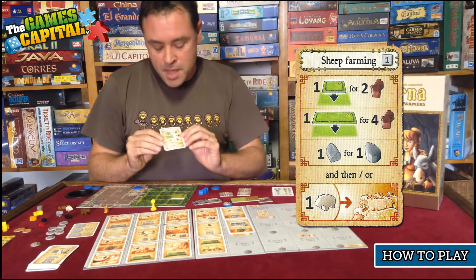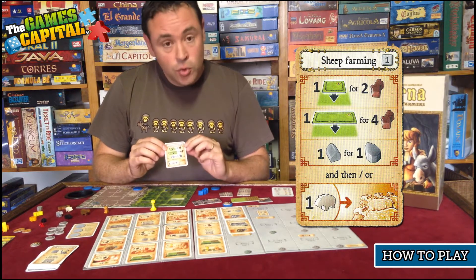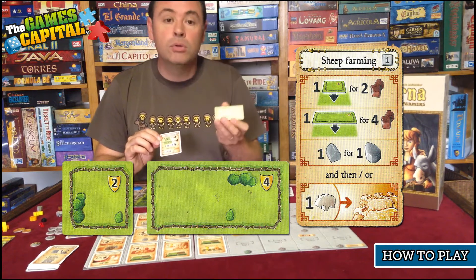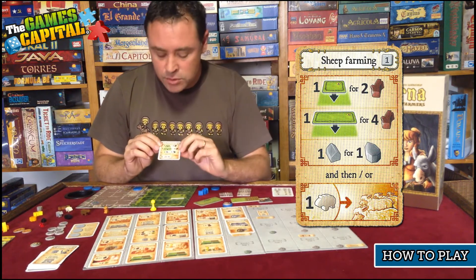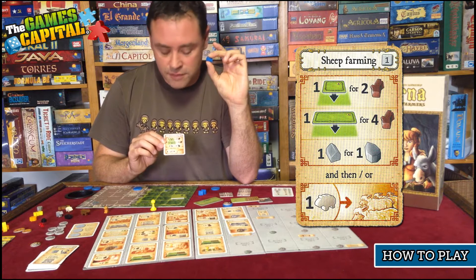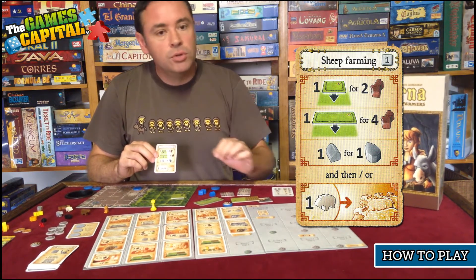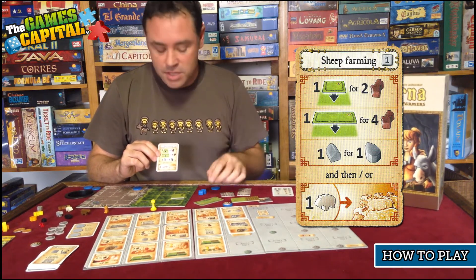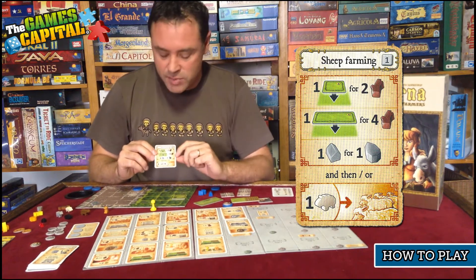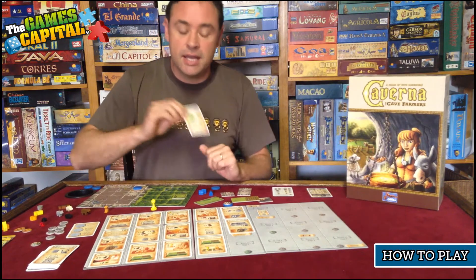The next action card is Sheep Farming. Once again there are two actions. First, you can build fences around your fields: pay two wood to fence one tile, or four wood to fence a double tile space. You can also build a stable at this point — a stable goes into either a field or a fenced field and costs one stone. A stable in an unfenced area allows you to keep one animal there; a stable in a fenced area doubles the capacity, so a normally two-animal space becomes four. There's also a space for sheep to accumulate at the bottom of this card, which you take as part of the action.